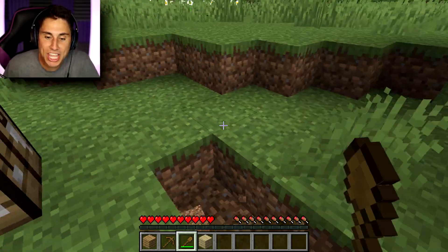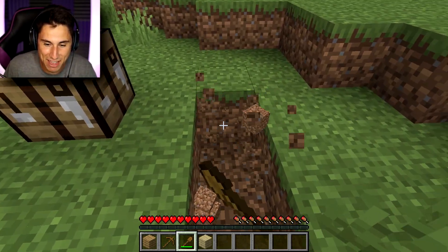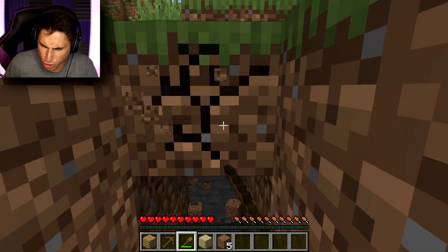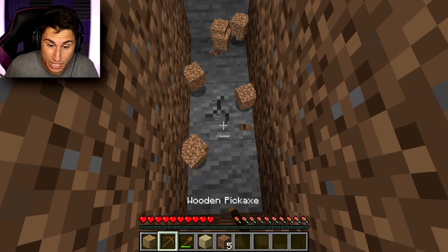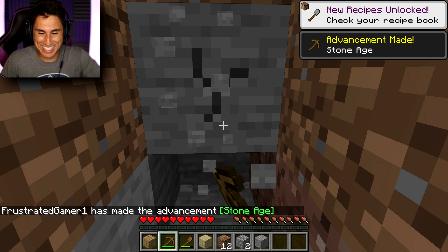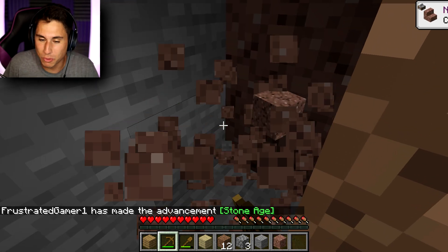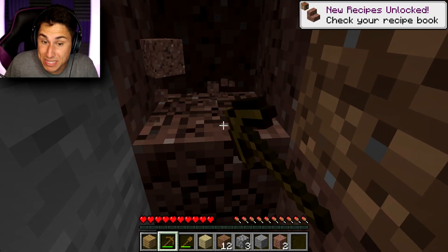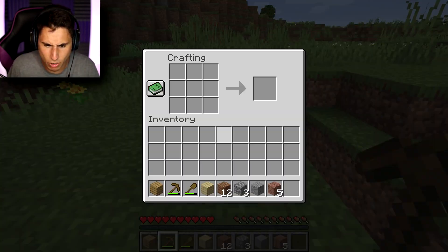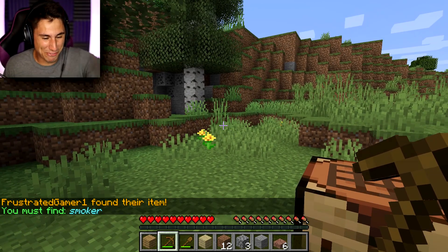Let me start digging down. I wish they gave me a timer. I know I have five minutes or else I die, but it doesn't tell me how much time I have left. Let's get underground. I know granite is very common underground, so it shouldn't be that hard to find. Oh, there's granite! This is easy, baby. I think I have enough for a slab — all I need is three. Let's go back to my crafting table. That should be a granite slab. Yeah baby! Frustrated Gamer found his item.